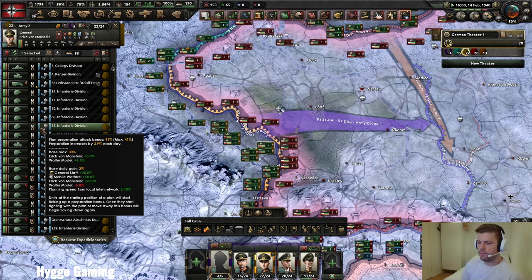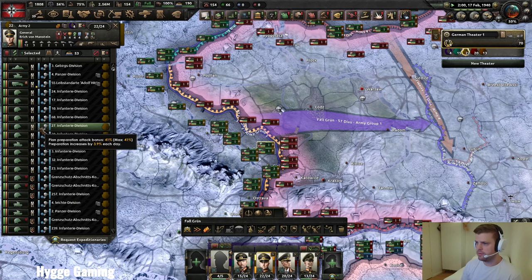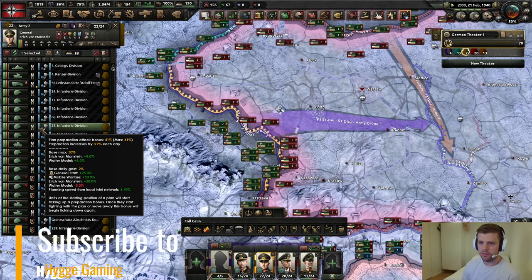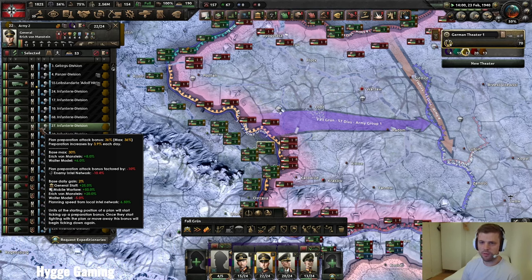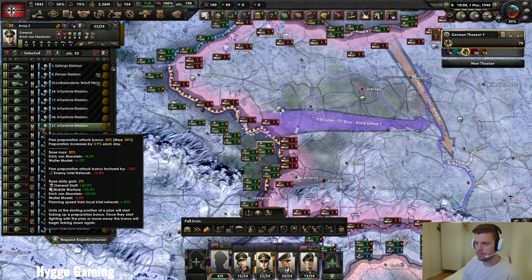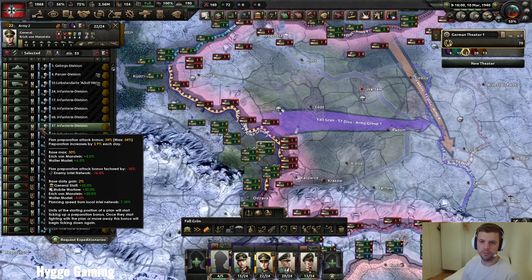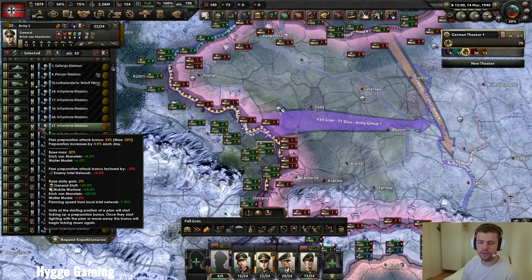What's crazy about the spy network is that it can actually remove all of the planning bonus of the attacker. One agent can remove 100% if the spy network reaches 100%. We can see the enemy intel network is building up, and the max planning bonus is now 35% — it started on 41%. This also stacks if more countries do it in the same place, but it doesn't really matter since one player can take away 100% alone. However, if the defender has a good level of counter-espionage, it could be smart to quickly remove it with more players doing the same thing.